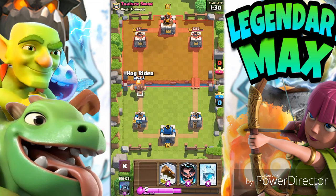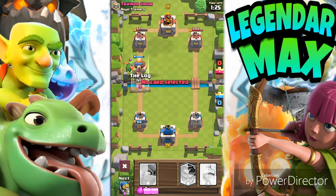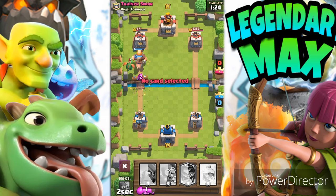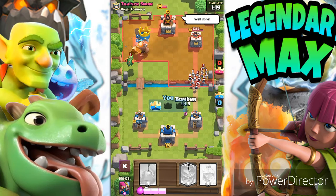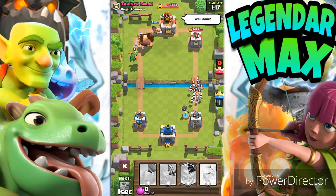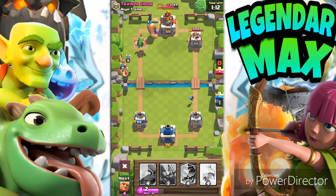As you can see, you use the Giant and then put the Hog Rider behind it. Look how it works — all the troops go for the Giant while the Hog Rider sneaks in and destroys the tower. The Ogre is very good too. I think it should honestly be a legendary card — that's how strong it is.